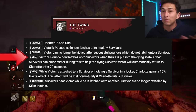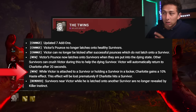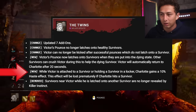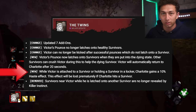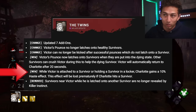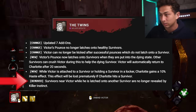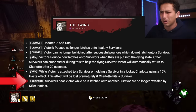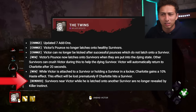During the 20-second window, other survivors can kick Victor. Why would they want to? Because while Victor is attached to a survivor or holding a survivor in a locker, Charlotte gains a 10% haste effect. This effect is lost prematurely if Charlotte hits a survivor. If another survivor kicks Victor during this window, I think that ends Charlotte's haste effect. They also removed the killer instinct reveal for survivors near Victor while he's latched onto another survivor — I think that may fully remove killer instinct from Victor's base kit.